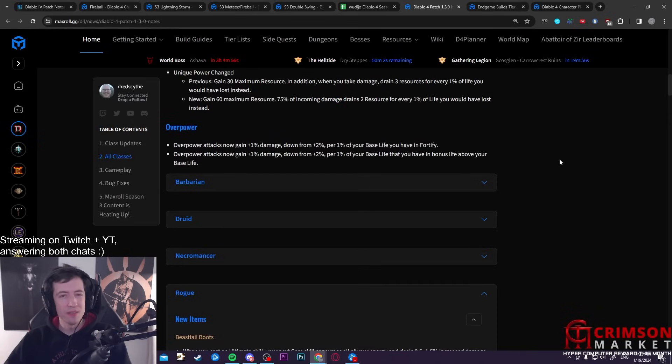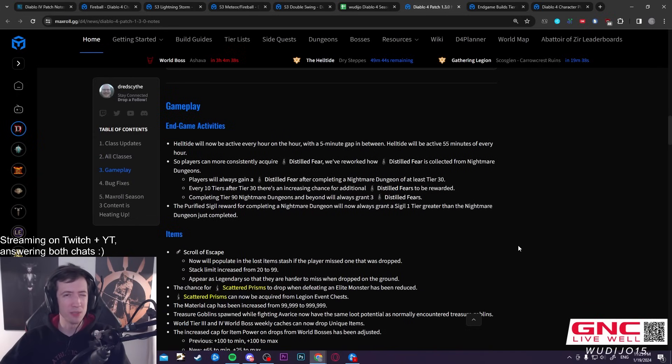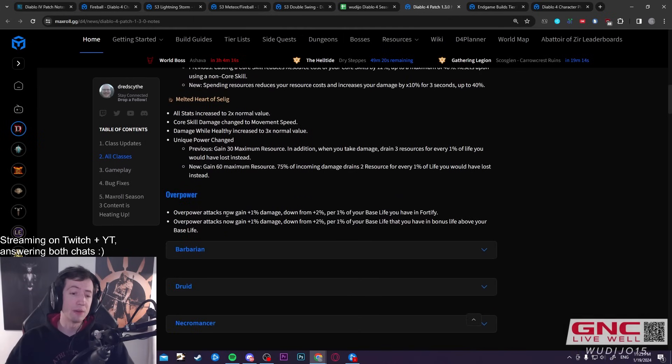There have been some nerfs — overpower went down a little, but also went back up because they buffed life. It seems like we're going to have a lot of life next season, because there's a patch note about maximum life percent bonuses now scaling with other affixes that they didn't scale with previously. Before, max life percent bonuses were just flat added at the end of the calculation instead of multiplying in, so we might run around with 50k–70k life, bringing back much of overpower's power.